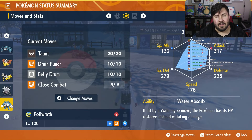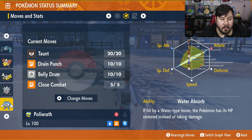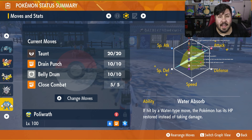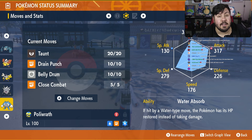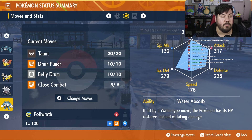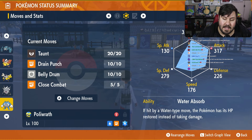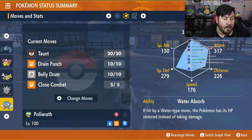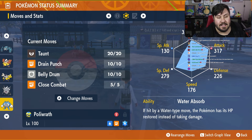For your EVs on Poliwrath, you are going to max out your EVs in Physical Attack and Special Defense, considering that Empoleon is very likely to be a special attacker, especially with its ability Competitive. Give this guy an Adamant Mint so it has an Adamant nature, just to boost that attack a little bit higher. You also want to make sure this one has the ability Water Absorb — if Empoleon uses Hydro Pump or any other Water type move on us, instead of hitting us, it is going to restore our HP instead.